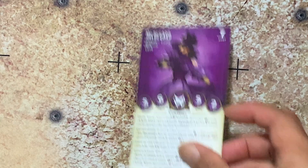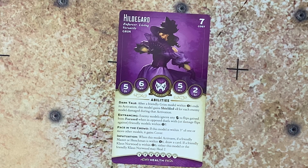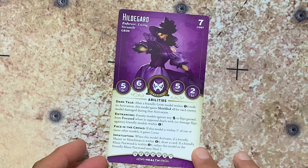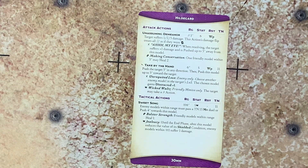Next up is Hildegard. She has the keywords enforcer, living, versatile, and grim. She costs seven. Her abilities include dark tail, entrancing, face in the crowd, and infatuation. She has seven hit points. On the other side, her attack actions include unassuming demeanor, take by the hand, and her tactical action, sweet song.